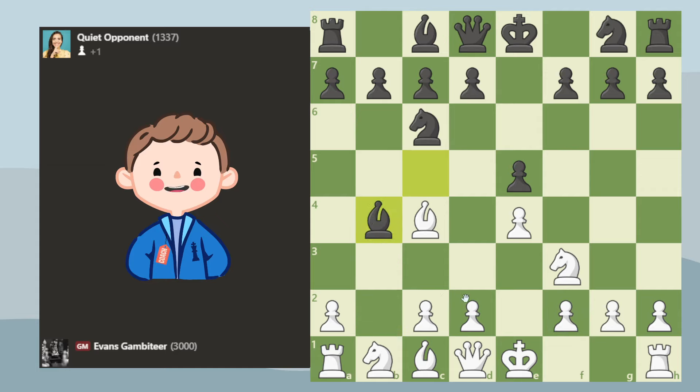They're going to take it usually with their bishop. The whole idea behind the Evans Gambit is that we can expand with the pawns and gain control over the center — that's the compensation we have for losing a pawn. So they will move their bishop back and we're going to attack it again. So far this is all basic Evans Gambit stuff.